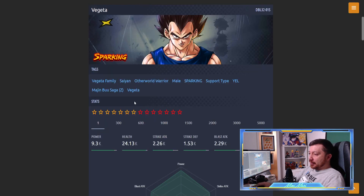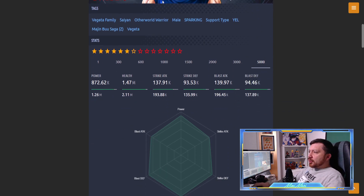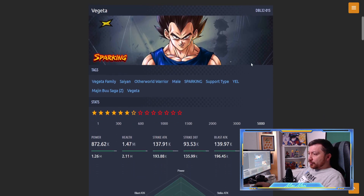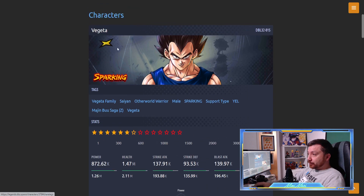Let's look at Vegeta. He's a regular Sparking, so let's see him at six stars. He's on Vegeta Family, Other World Warrior, Super type, yellow. So for Saiyan and Vegeta Family he would basically replace the Trunks, or you could have a yellow-yellow-blue with him - the Rage Trunks and the LF Margin. There are lots of blues in Vegeta Family but not that many yellows.